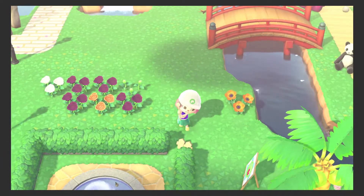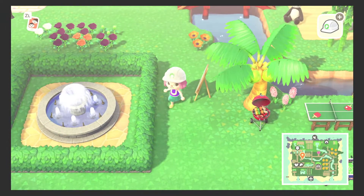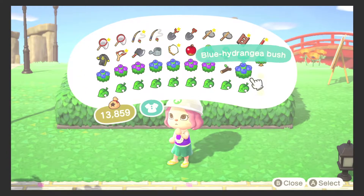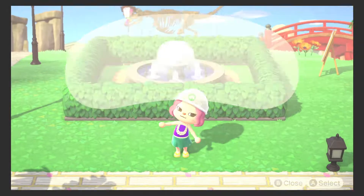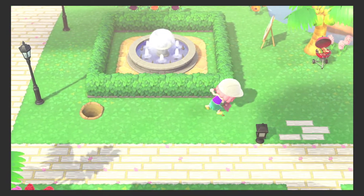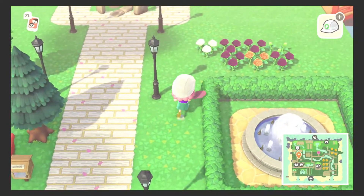Last piece. Alright, so that was exactly 20 hedge pieces. Now what we're gonna do is decorate the outside, and we can start by placing some trees around to give it some height. I'm just gonna dig the holes first so we know exactly where we're going to put them and we can kind of gauge how it'll look.